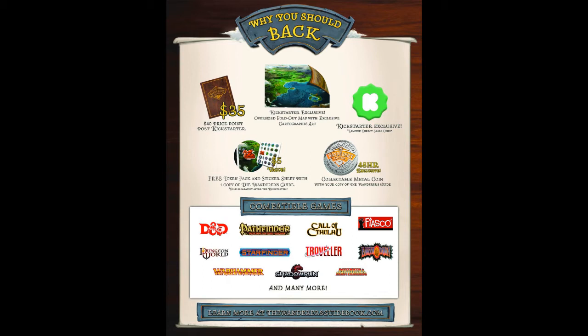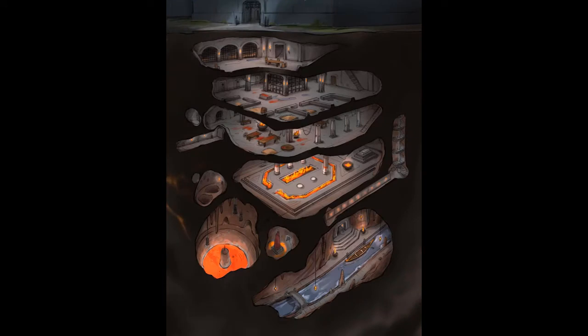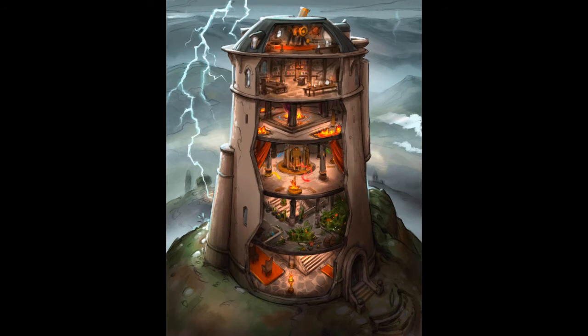There are some higher levels — for $60 and $99 respectively, there are two different tiers of worldbuilding kits that have a bunch of different add-ons, some NPC cards, DM screens, and extras. The $99 one even has custom dice for the Wanderer's Guide, which is always something cool.